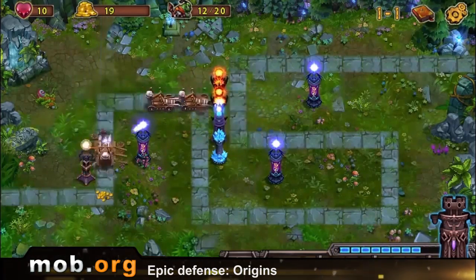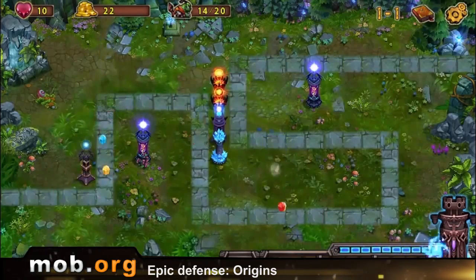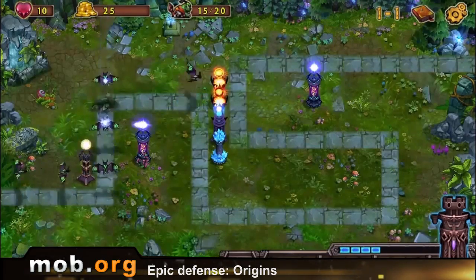The only thing that has a bit of a novelty vibe is upgrading towers with crystals. You stick three red ones into your tower and it burns with flames. Fill it up with blue ones to strike with ice. You can combine the crystals to get interesting variations.